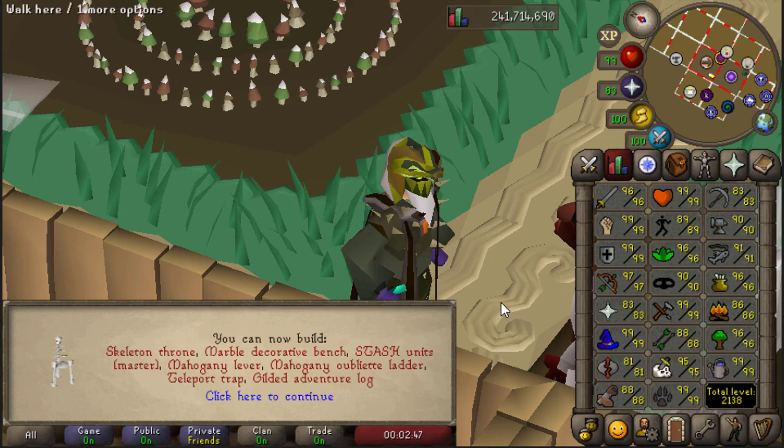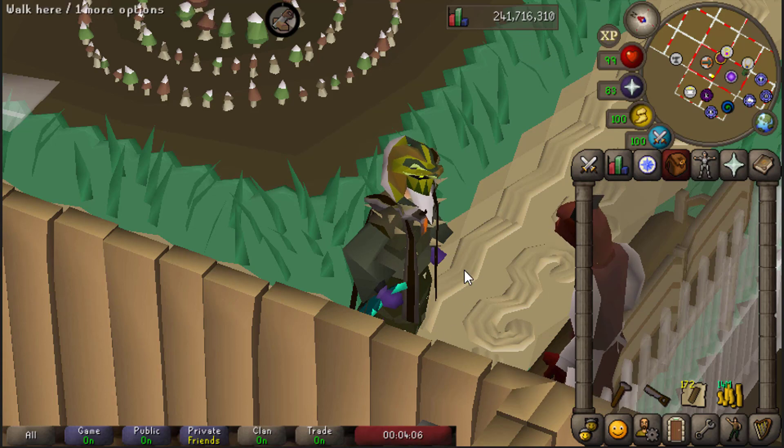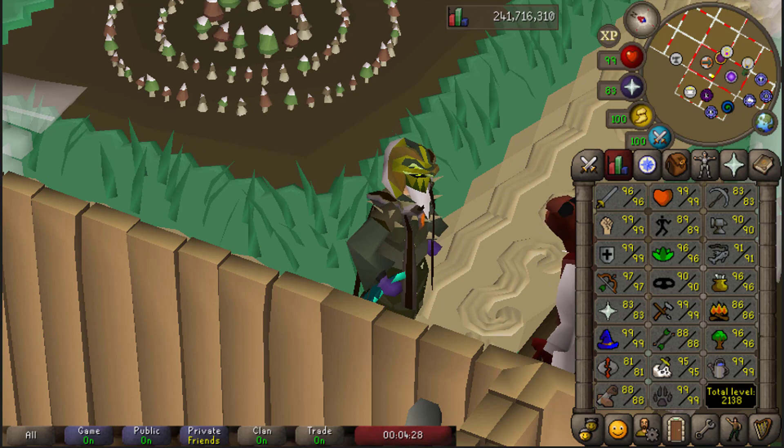There's some more skilling objectives lined up for the rest of this episode. One more good thing about the Construction grind later on is you still get a few milestones to unlock. At level 90 I can build the largest stash for raids, so I'll be getting two more levels shortly after. At level 95 there's a spirit tree with the fairy ring, and then obviously at 99 you get the cape, which is very useful. Training Construction does have a lot of benefits later on.